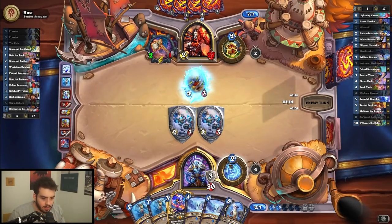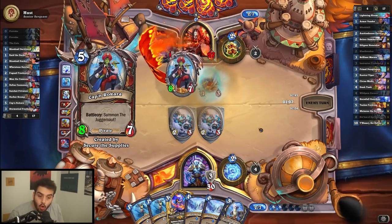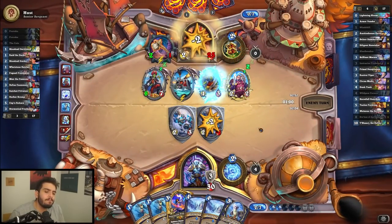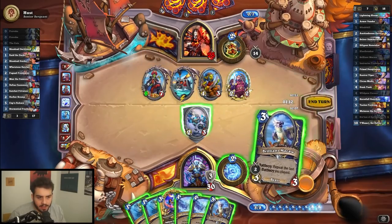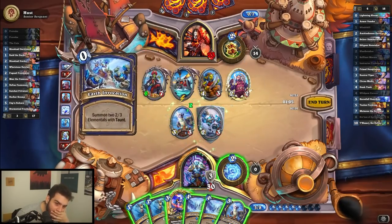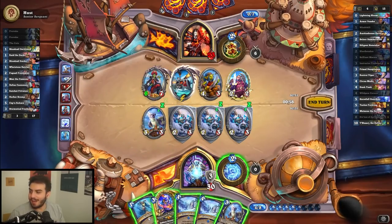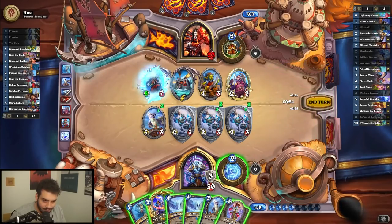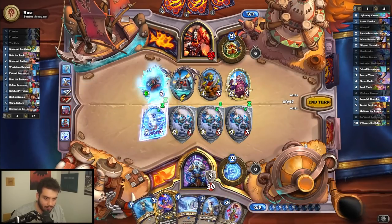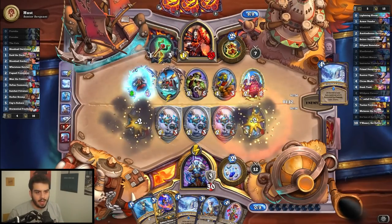I don't remember when my last battlecry was — was it Snowfall Guardian? It might be, actually. We might not even play this card ever. I'm gonna keep the two windchills. Despair next turn — what does this one do? Deal two damage to all enemy minions — wow, we're actually getting pretty good. Is it Brann? I can't remember for the life of me if it is, but I think it is, so I throw. That's a lot of taunt boys. The four-three is probably fine. I think I'm gonna stop her twice.